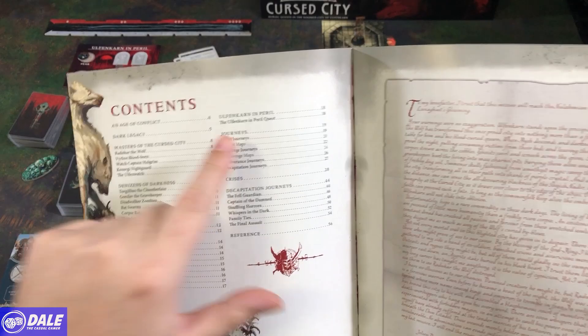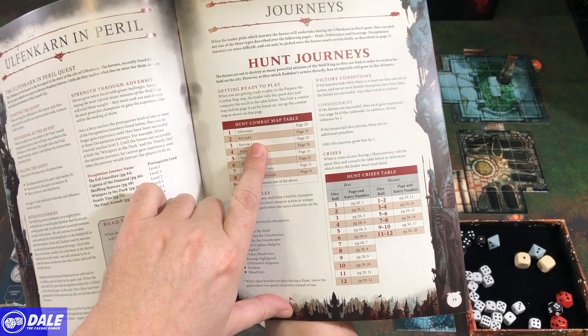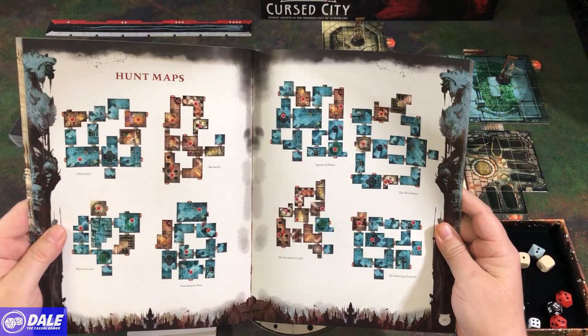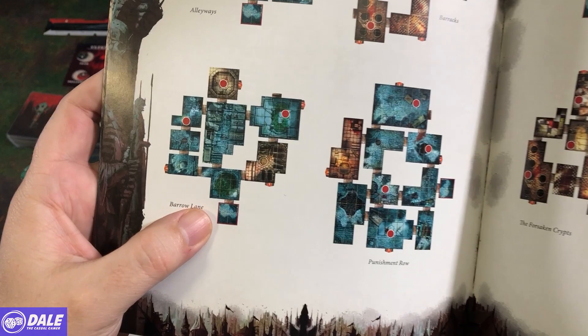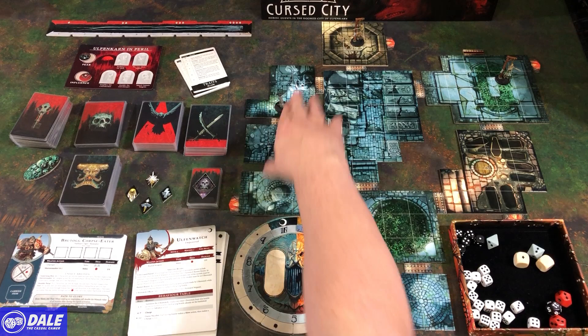They recommend starting with a hunt journey. Go to page 19 in the book. It starts with rolling a die to set up a map — I've already put up Barrow Lane, the smallest map, which fits on my table. Each red dot shows where a mysterious object goes, which is where enemies start. The book tells you where doors go, where lich gates go, and whether doors are open or closed. The closed door is where you need to exit once the mission is complete, and the starting tile is where everyone begins.